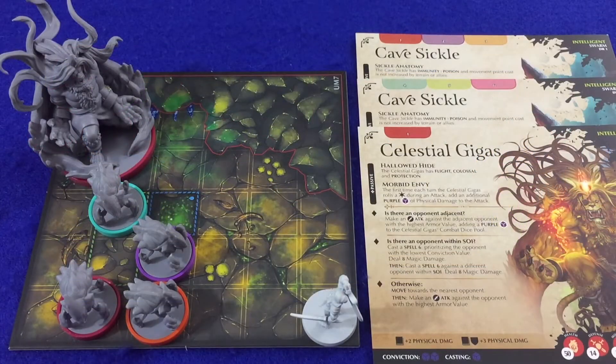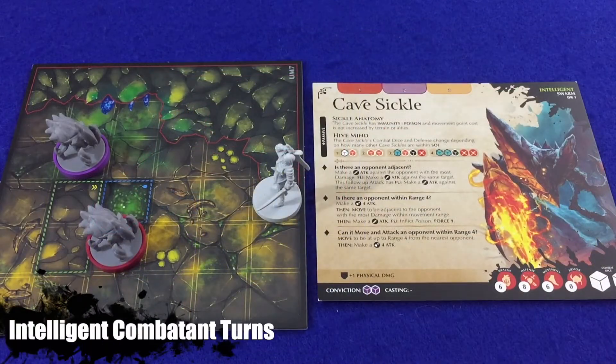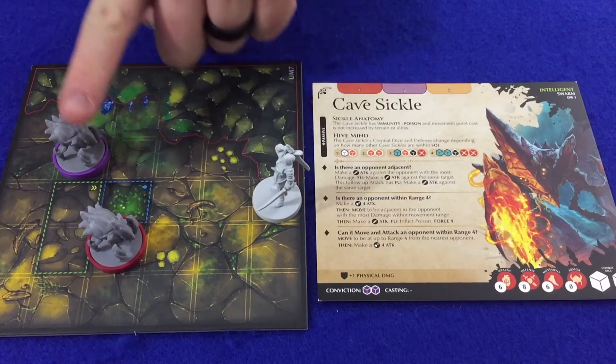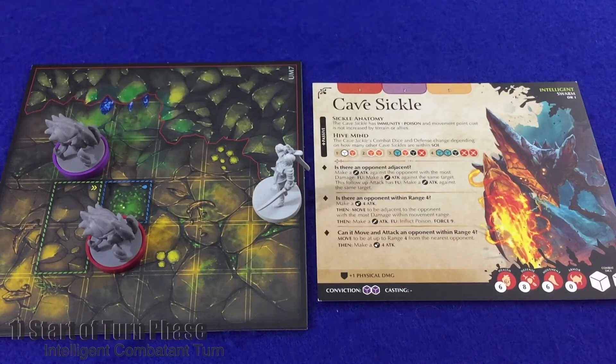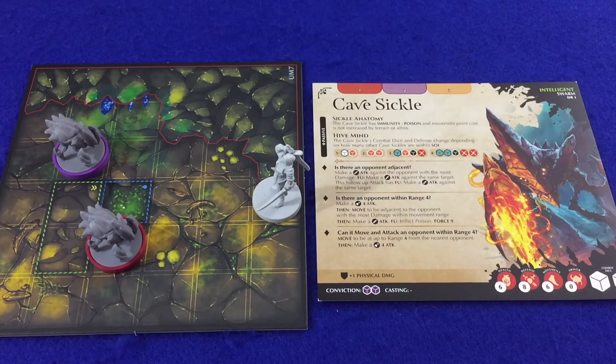At the start of each encounter, players deal out each intelligent combatant card they will be using as evenly as possible among the players. When an intelligent combatant's initiative card signals the start of their turn, players resolve that turn in the following steps for each combatant represented by that initiative card — each figure must fully resolve its turn before moving to the next. First is the start of turn phase: the combatant resolves abilities and effects that occur at the start of its turn — resolve special encounter rules, then abilities this combatant controls, then abilities other allies control, and finally abilities opponents control.